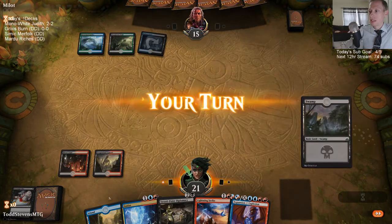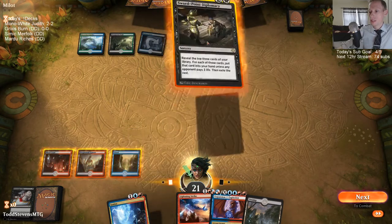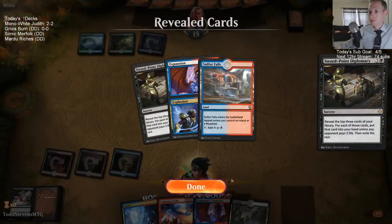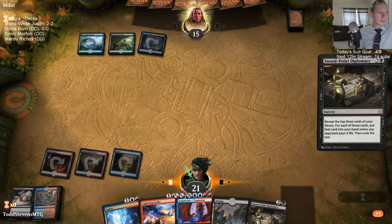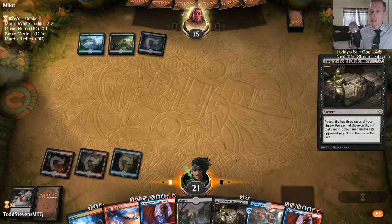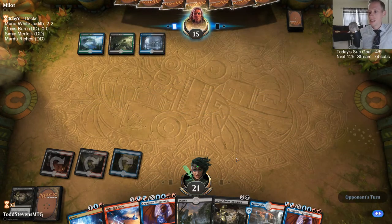Unfortunately Swordpoint Diplomacy is not an instant — that'd be really nice if it was. They didn't play anything here. At four mana they don't usually have a whole lot of stuff to play, so let's just go Diplomacy. They're just saying draw three — I'll take all three, thank you.